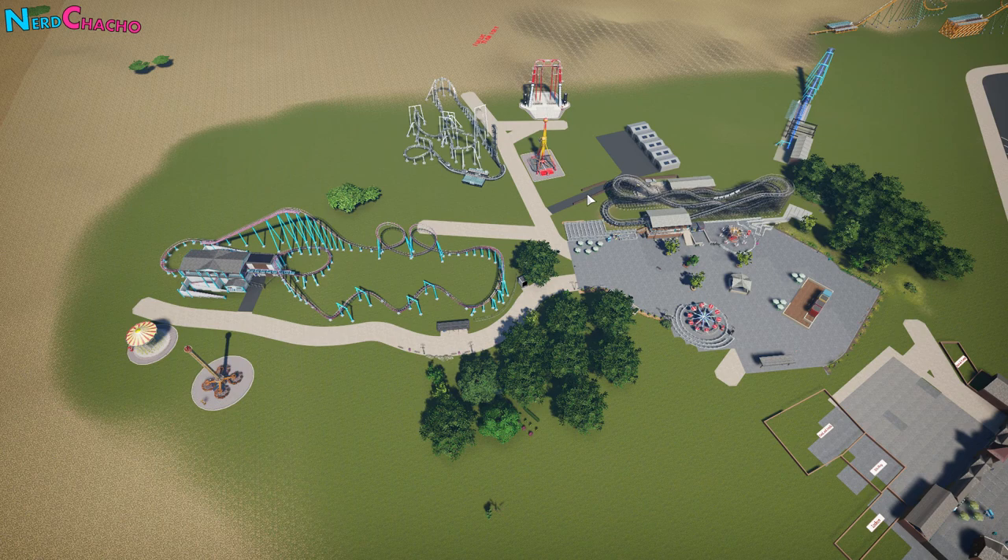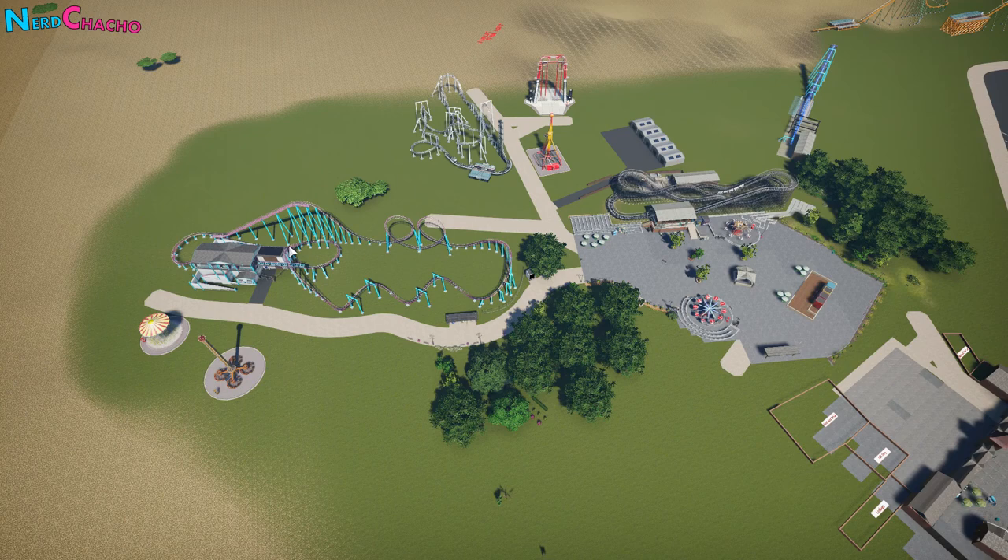The principle is that the coaster would share its staff with the rides in its zone. This area, this area, and this area would each be a zone. Theme parks tend to call these something colorful - like elements (earth, wind, fire), colors (red, blue, green), cities, or compass directions (north, east, south, west) - completely up to you.